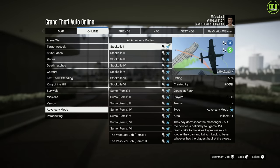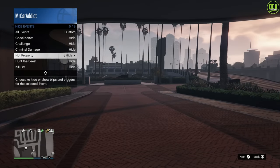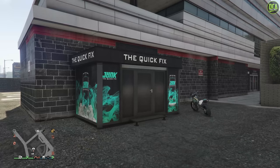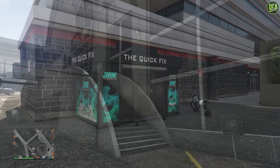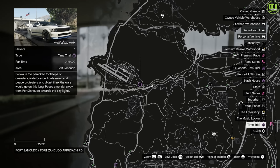In terms of double money, we have double money and RP on the adversary mode Stockpile, plus double money and RP on the Data Leak missions, free mode events and challenges, the Junk Energy skydives, the flight school missions, and the time trials as well — which is honestly a great variety of double money for this week.